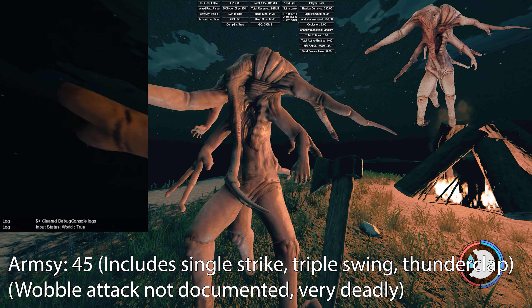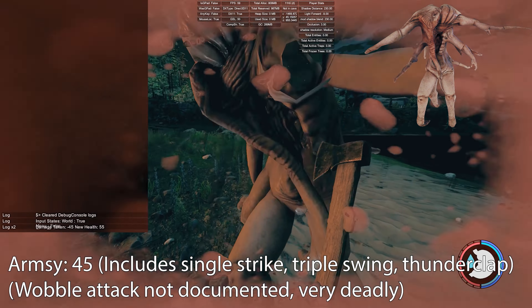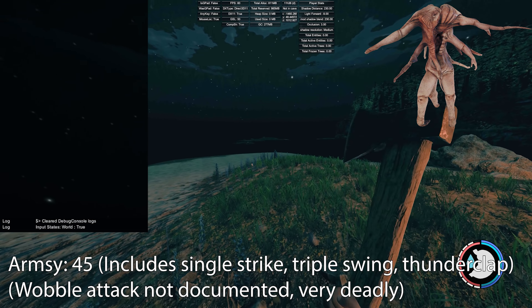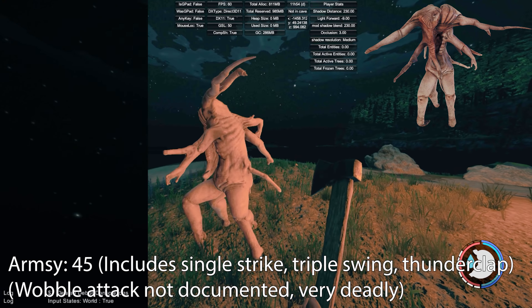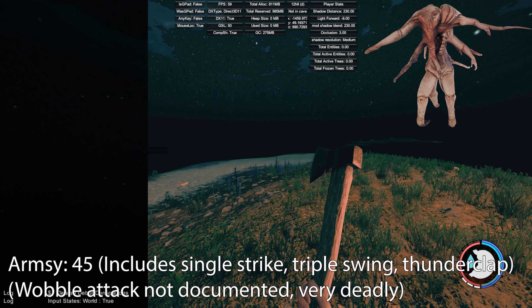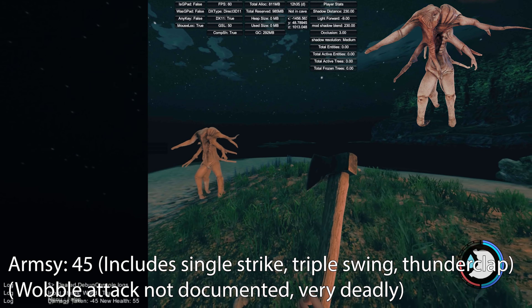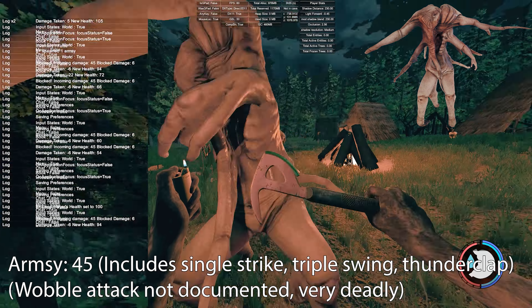Next is the armsy. His damage is 45 and that includes all attacks: single strike, triple swing, thunderclap. The wobble attack should also do 45 but it hits four or five times, so you really don't want to get hit by that. His triple swing is definitely the most deadly. The thunderclap where he hits the ground with that big boom — you'd think it does more, but it's only 45. Against buildings it's different — he does a lot more damage there. All larger mutants do a lot more damage to buildings than normal cannibals, and many cannibals can't actually destroy structures at all.